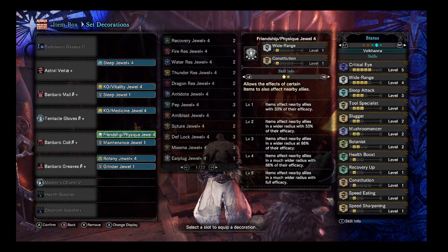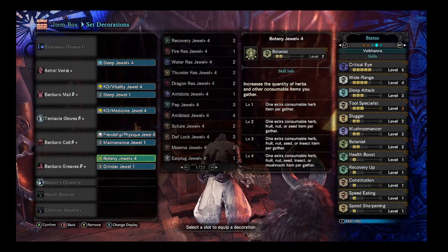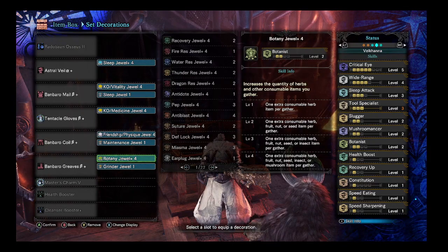We don't max out wide range. I tried as hard as I could. You probably could if you got rid of botany, but botany is there for if you run out of consumables and you need more and you don't want to go back to base. This is the option I put in here so you can scavenge around while moving between zones. You could easily swap this out to max wide range if you really wanted to.